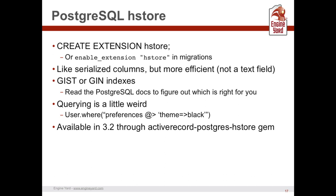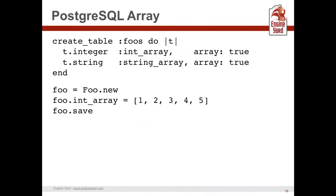The HStore query interface is a bit syntactically odd in my opinion — like preferences -> 'theme' -> 'black'. You can also use this via the activerecord-postgres-hstore gem in a 3.2 app. For the Postgres array data type, in your migration you say you want an integer array or string array by passing a boolean flag. Then you just give it an array, save it, done.